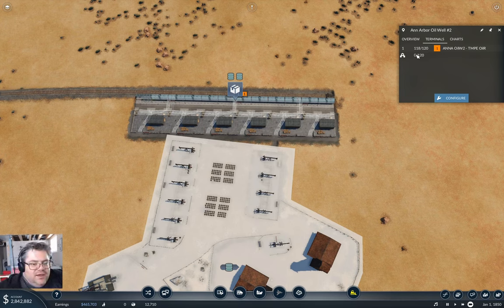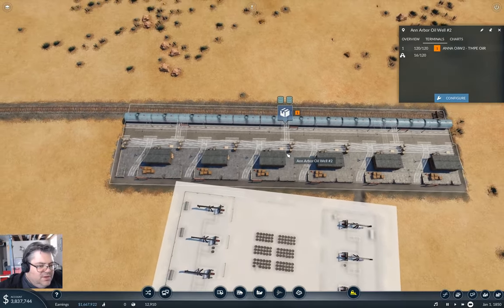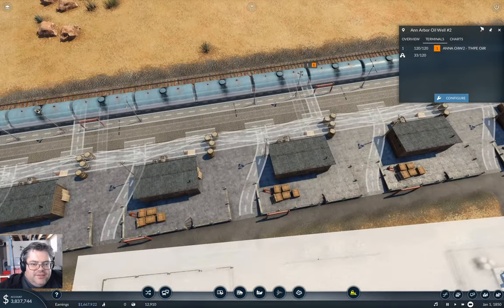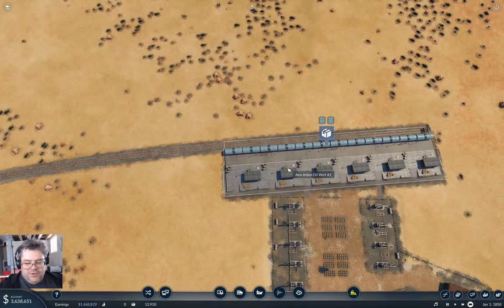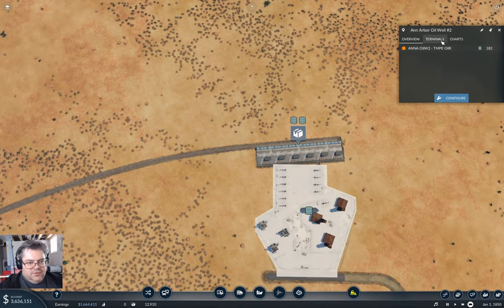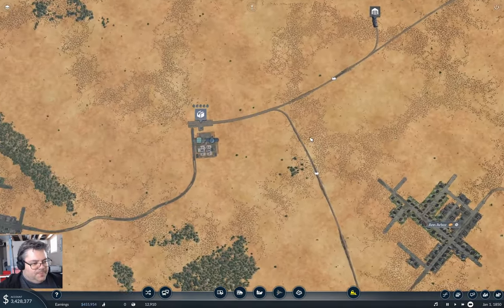We'll put U, U, and U — take those out, put U, U, and U. Now — terminals. So now we can store 120 on these, and 120 on the platform. That is sweet! Now it's filling up the buildings. I like that — that's a really cool development. So it makes these buildings worth something, worth having more than just the minimum. And now we don't lose cargo when we come up to the amount that we want to transport by train.